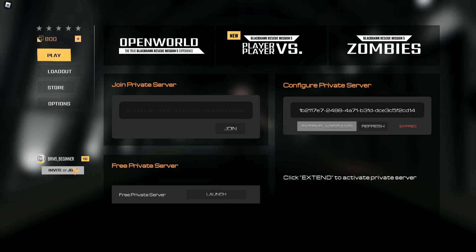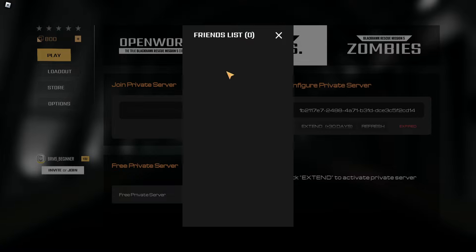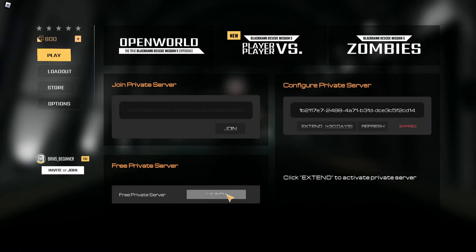To invite people, press the button at the bottom left. That's where your friends would show, then you just press invite. Just press 'launch free private server' and you should be good to go. That same area is also where you go to post any VIP servers — there's usually a code and you press 'join private server' after pasting it.